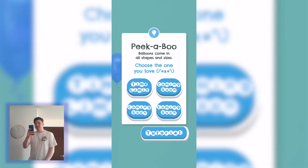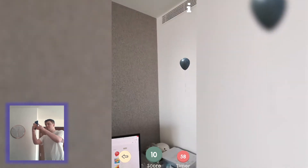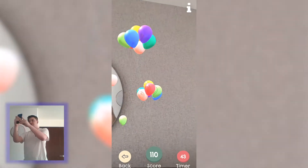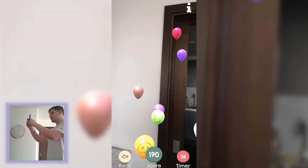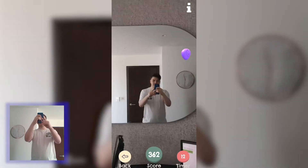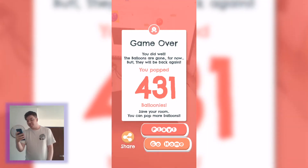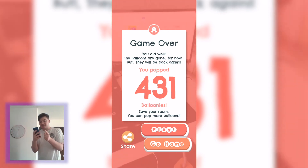We've got more surface area around us now to play with — super fast, pop it right, avoid the black ones at all costs. Big batches, let's go! The green one gives me extra time. Batch right there — give me all the points! It's got an angry face on it so it looks like a bad one. 431 — let's go, that's not bad!